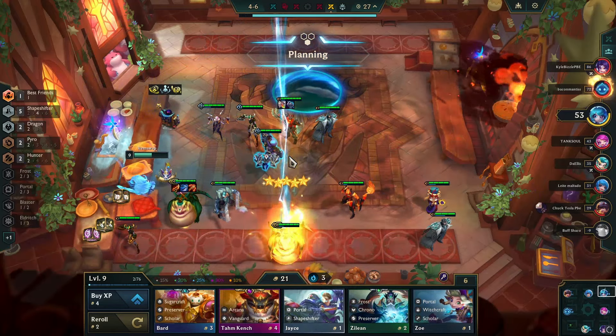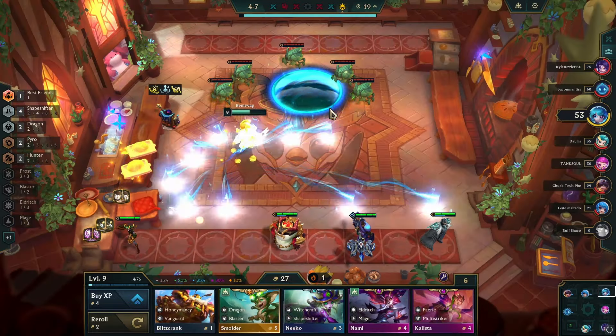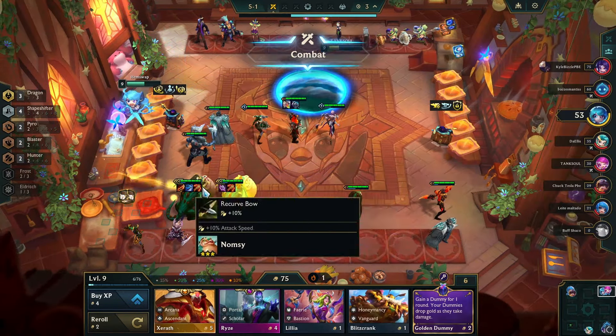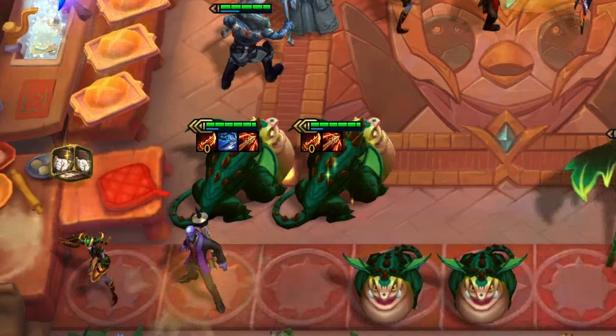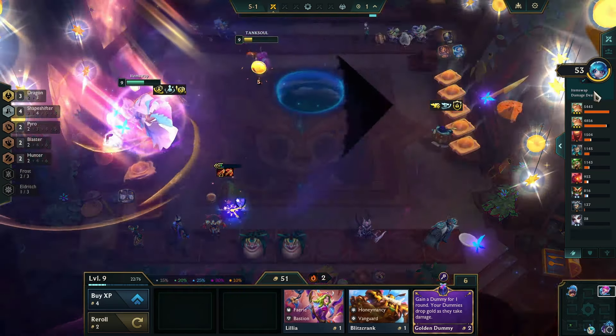But my losing streak continued. By the 4-6 round, I got another 3-star Nomsie, which brought me back to winning. Soon after, I got a Smolder, helping me activate the 3 dragon synergy. Unfortunately, I didn't have many item choices, so I equipped another Runaan's and Rageblade on my second 3-star Nomsie. Eventually, it won me a close encounter.